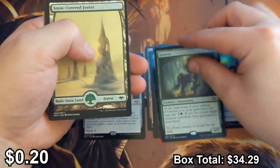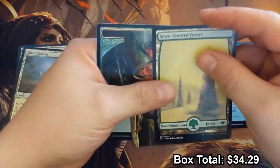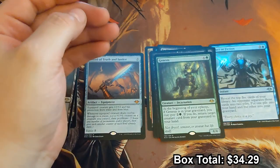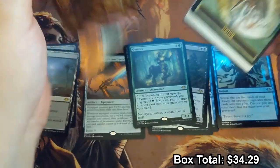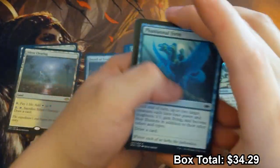Another pauper staple — Genesis — not too bad. Been playing a lot of Penny Dreadful lately and Genesis with Mimic Vat and Oriss sees a lot of play, basically locking you out of the game so you don't get to play your deck anymore.